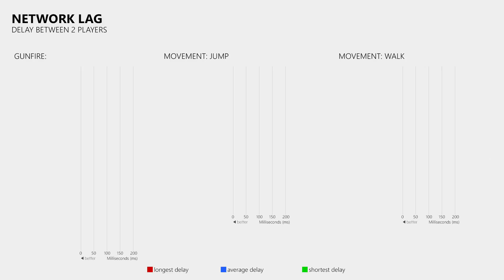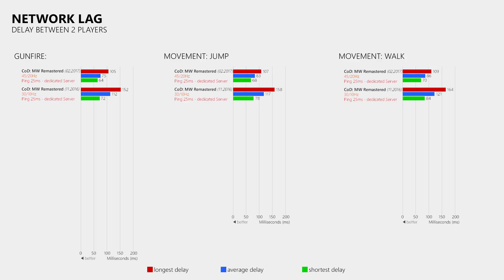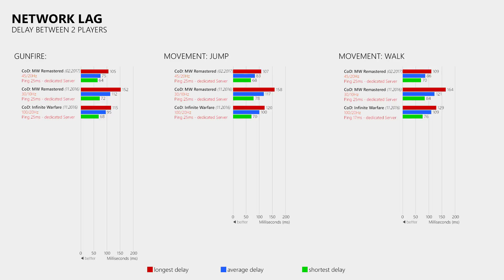After doing each test 20 times, I got an average of 75ms in the gunfire test, 83ms in the jump test, and 86ms in the walk test. While it's quite an improvement compared to my original test in November, it's not really a surprise considering the server is now sending an update every 50ms instead of every 100ms. Interestingly, Modern Warfare Remastered now has less delay than Infinite Warfare, despite Infinite Warfare clients sending 100 updates to the server — though that doesn't help much when the server send rate is just 20Hz. The average delay in MWR is now about 20ms lower than in Infinite Warfare, suggesting something else is increasing delay in IW, possibly a performance issue on the server or client.